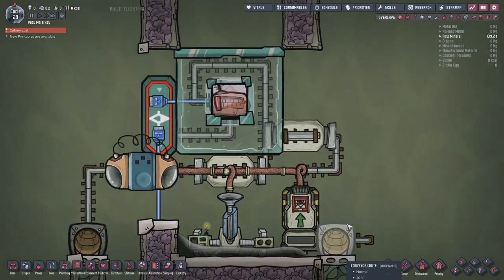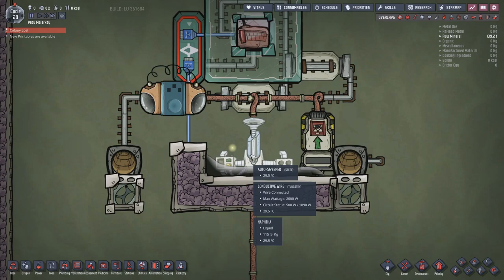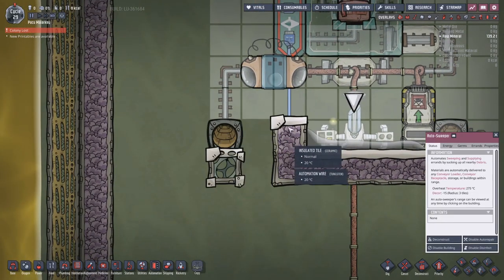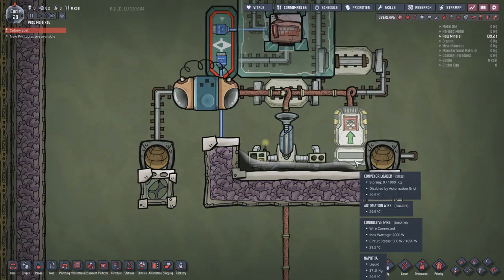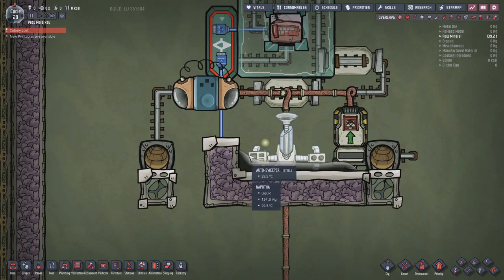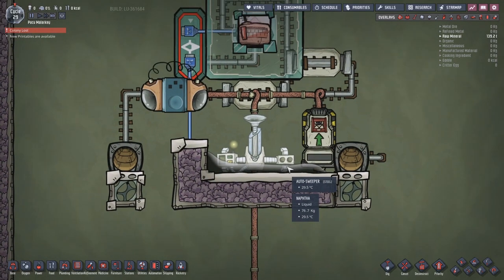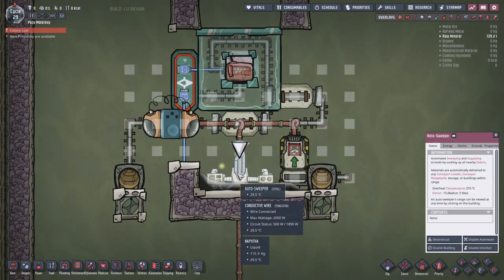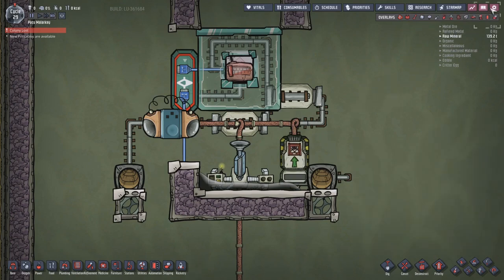An auto sweeper can reach this conveyor chute but not the one over here, because we've got a tile in place to cool the sweeper down with some liquid - I've used naphtha because it's quite stable, but you could use water, petroleum, anything with a decent temperature range before boiling off. This sweeper then collects the igneous rock and puts it into a loader.